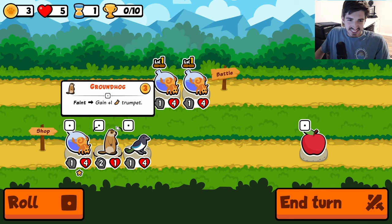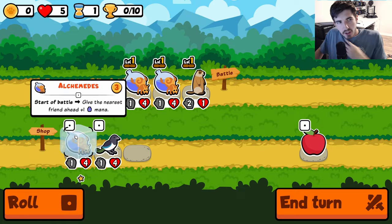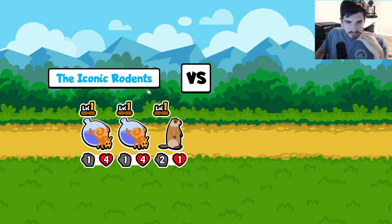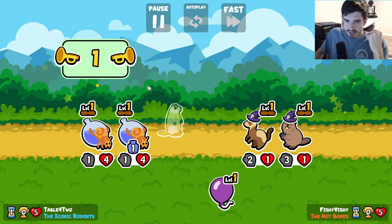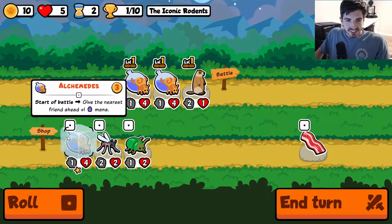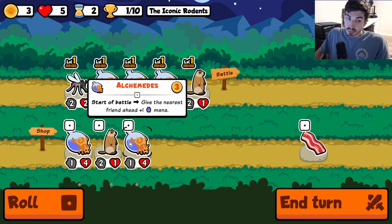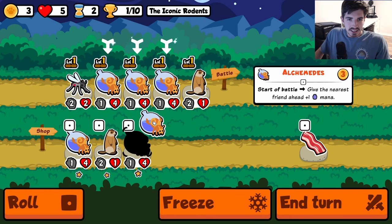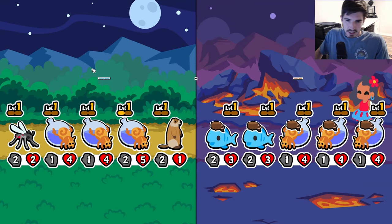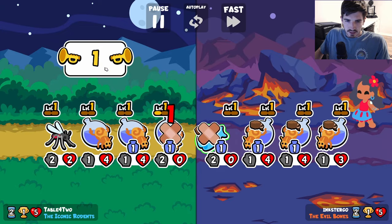Alchimedes — it doesn't feel great. We kill groundhog maybe? I don't know, the groundhog is probably better than another alchimedes that doesn't do anything. I have trouble feeling like alchimedes really does much, but I seem to always be wrong about it — alchimedes is actually really good. So we're gonna see what we can do. Freeze you, freeze you — normally I wouldn't freeze a groundhog but we could potentially get a level, the possibility is there, let's try it.